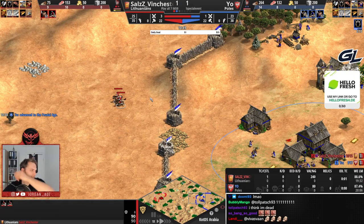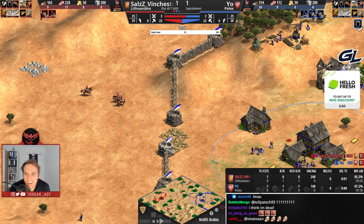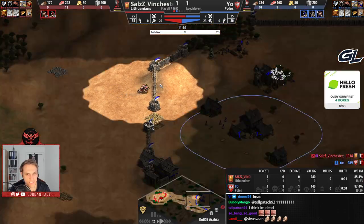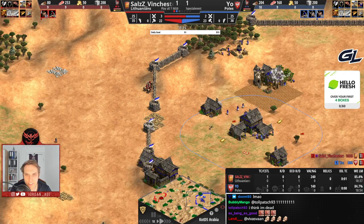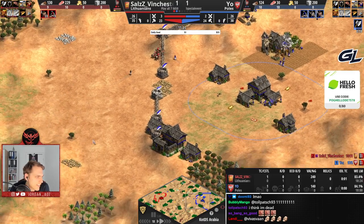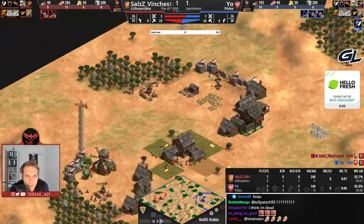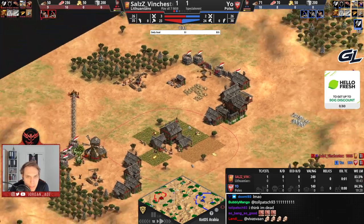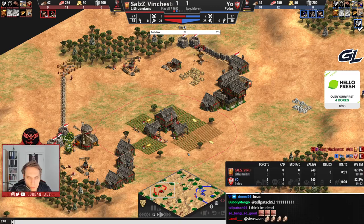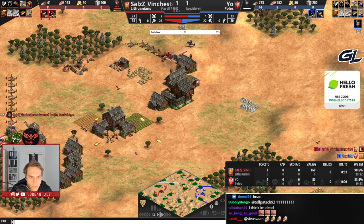Okay, Missio up to feudal age. I think I'm dead — oh, that's a good thing. Not going to be able to do anything here and we'll just see Missio being happy with the situation. He's fine. This is a very chill game so far. Oh, the bird has escaped! The bird has actually escaped — where did it go? And the villager went down as well.